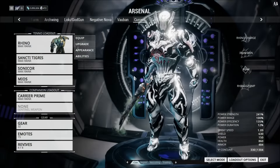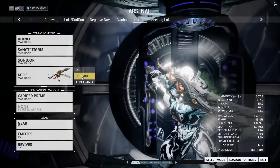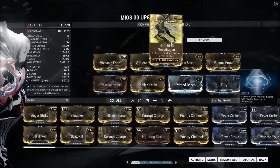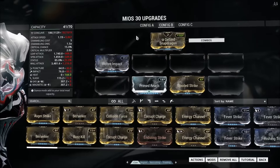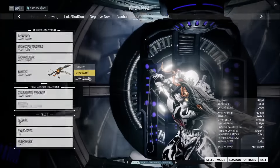Hello, I'm Blizznub and welcome to Building the Best. Today we're going to be looking at the Mios, the shiny new blade and whip stance weapon which has come out and is available currently in the dojo, in the infested labs of course.